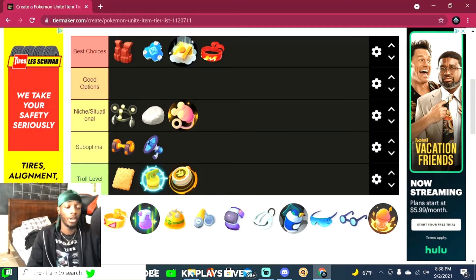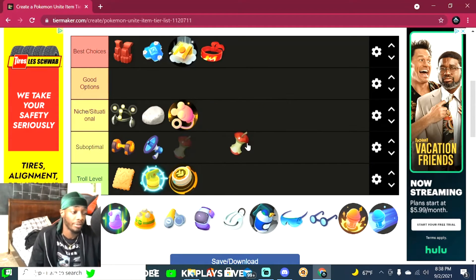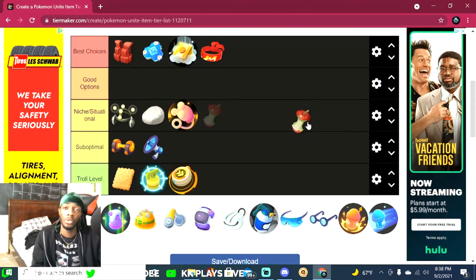Leftovers is a really good item, especially if you don't like recalling to base — it gives you some pretty solid healing, especially when your goals are knocked down and you don't want to run all the way back. It's definitely a good option. For example, when Zapdos is up and you're a little low on health, Leftovers lets you hang back and recover without recalling.